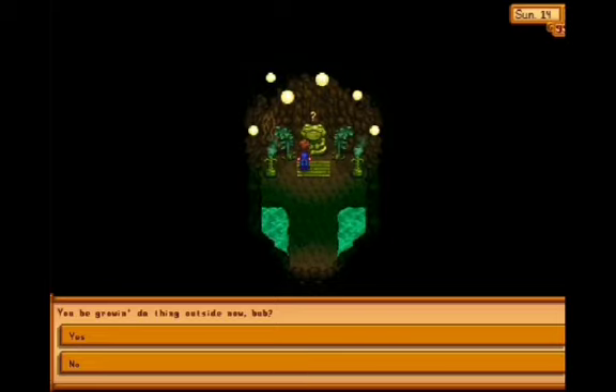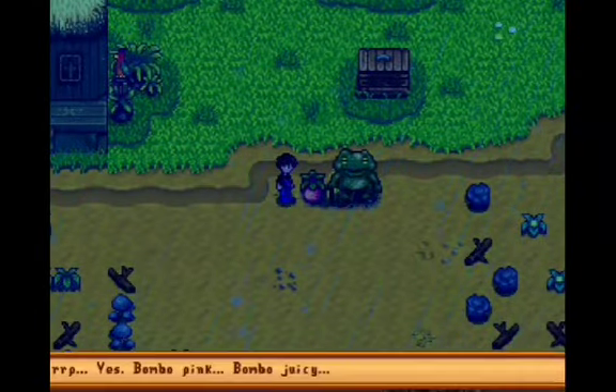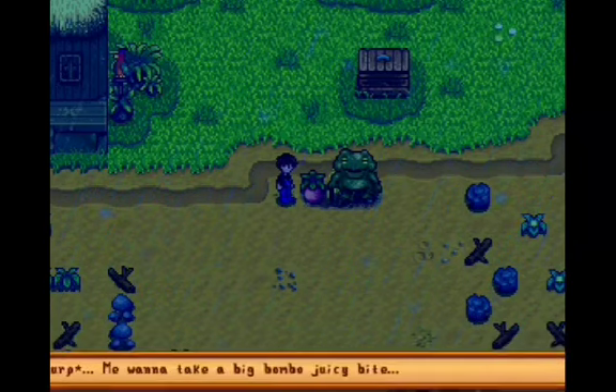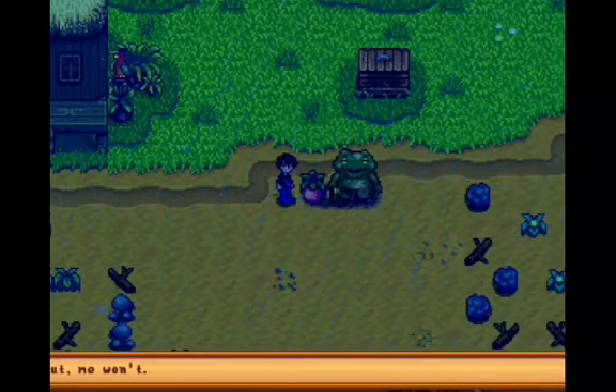Go talk to the frog first once your melon is grown. He's going to see the melon and say things like 'bumbo pink, bumbo juicy, bringing me back to the good old days, sunny days when things were sweeter. Me wanna take a big bumbo juicy bite. But me won't.' So yeah, he won't steal the crops, don't worry.